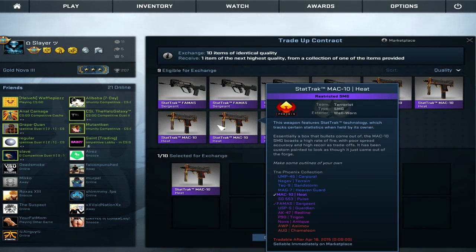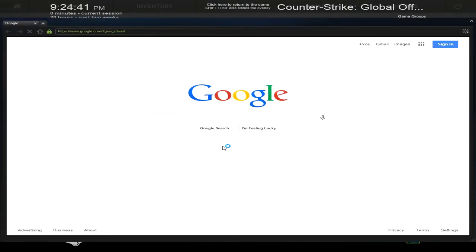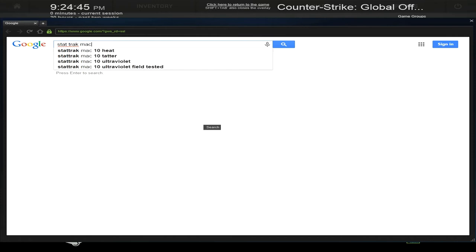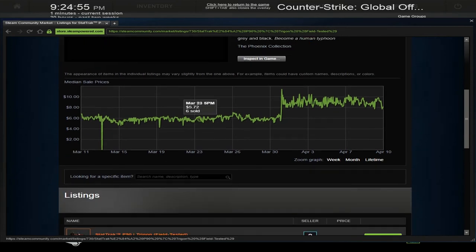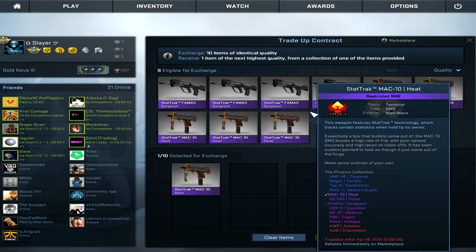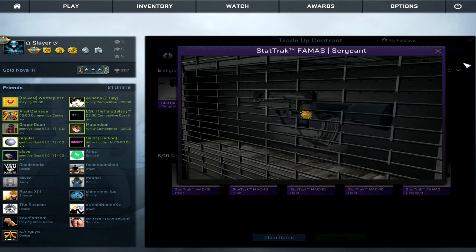Out of this I can either get a StatTrak AK Redline which is about $101, or a StatTrak P90 Trigon. Let me search this up — StatTrak P90 Trigon, field tested — it's worth eight dollars. And I'm guessing the Nova Antique is worth less, so basically if I don't get the Trigon I will cry.